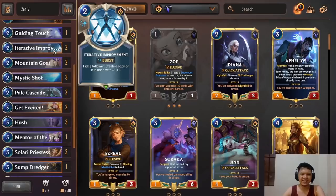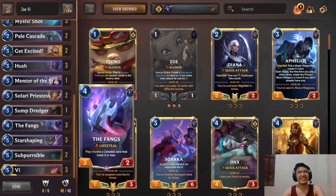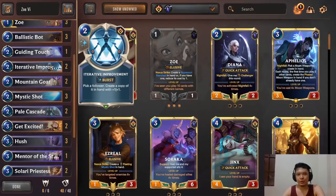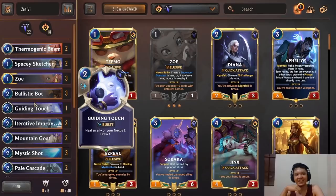One final tip regarding Iterative Improvement: it's a very flexible card. Normally you'd use it on Subversible, but you can also use it with Ballistic Bot or The Fangs to get more lifesteal against aggro. Other targets include your opponent's units — something even I forget. When you have Iterative Improvement and you're not sure what to do, look at your opponent's units too, because maybe you can copy something useful.